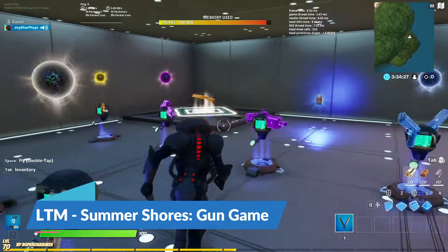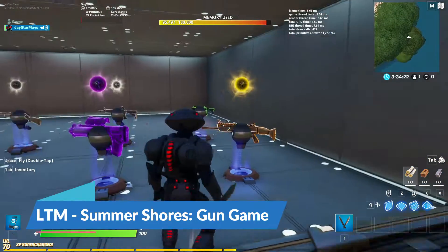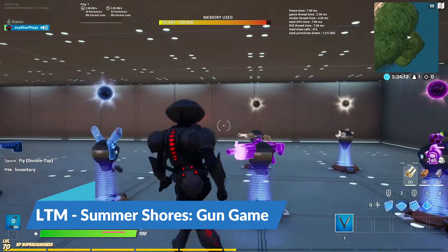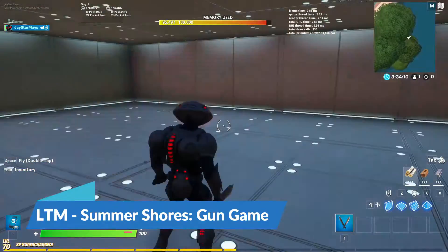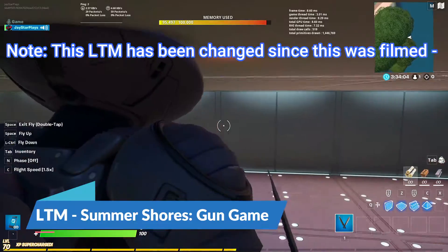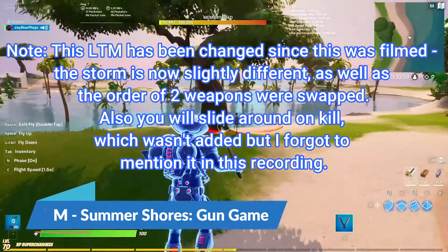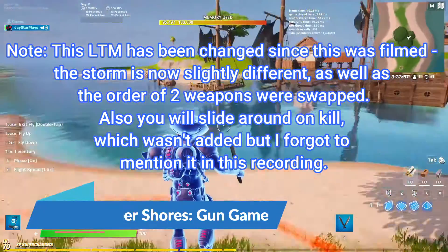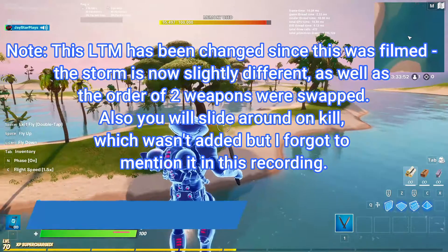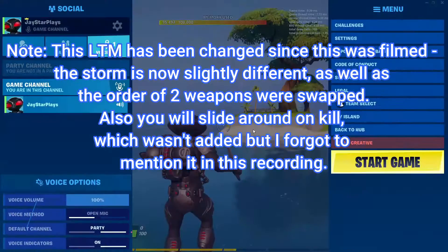You will glow depending on what weapon rarity you're on. Once you get your first kill you'll start glowing gold, then with the second kill it goes purple, until you get to the blue weapons, then green and white, and then you win. The storm is now a lot smaller and has a lot more delay, so you don't really have to worry about it as much in this LTM.